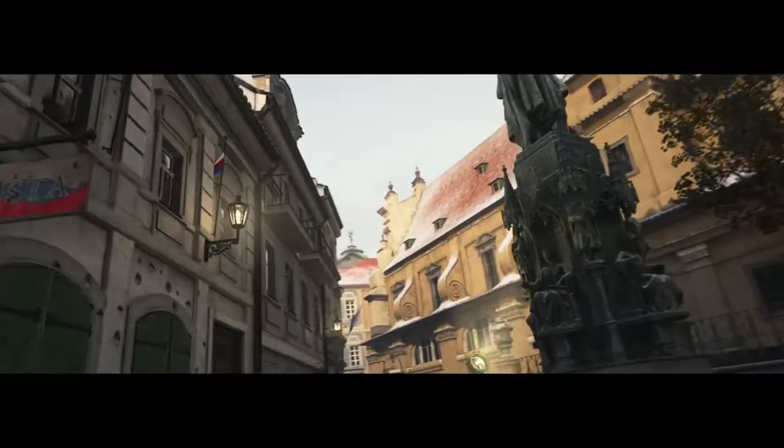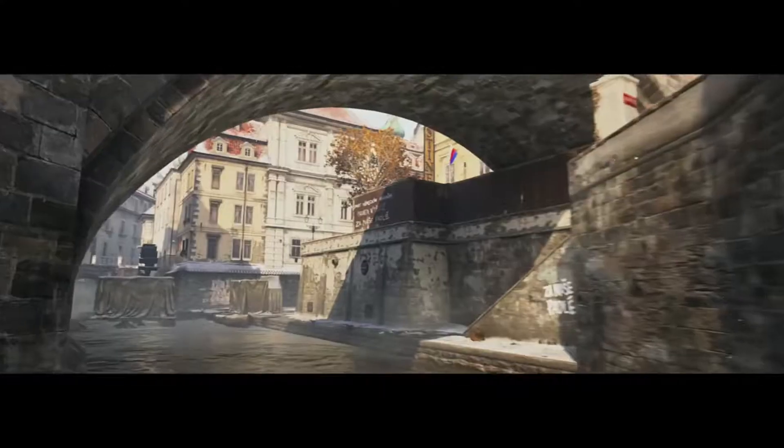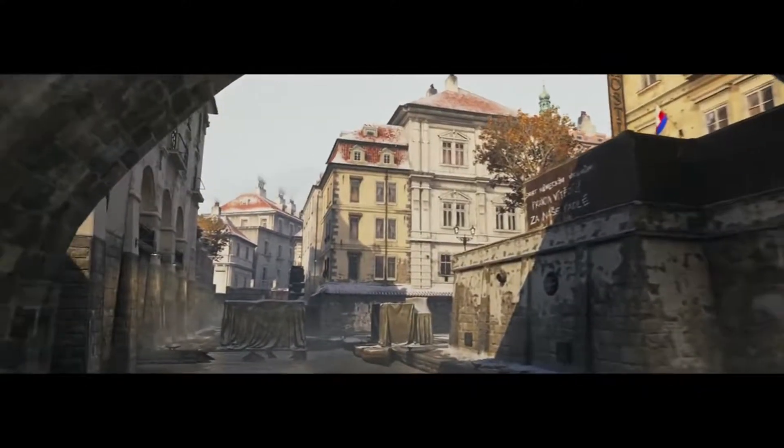Our second map is Anthropoid, set in occupied Prague in the Czech Republic. It's based on the assassination attempt of the second-in-command under Hitler, who was in charge of controlling the city of Prague. It's an urban map, but it has a lot of height variation as well as some really strong, tight interiors that are going to give a real wide variety of gameplay.